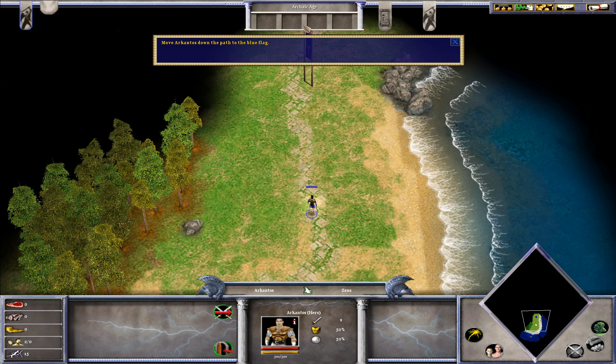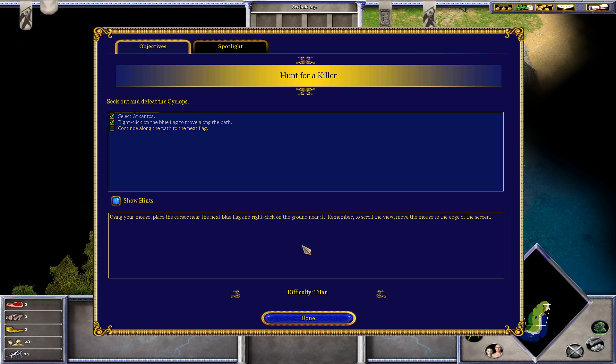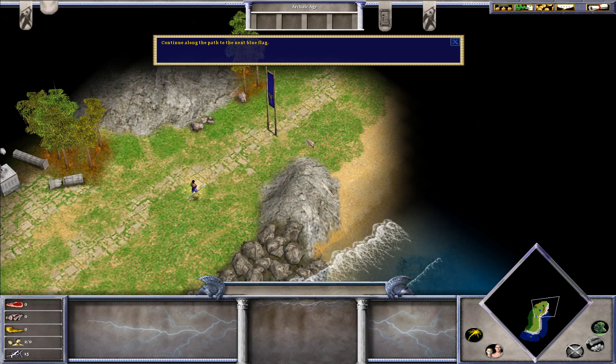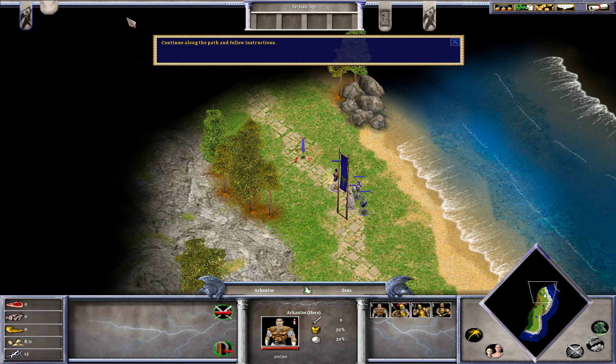Right-click near the blue flag to move along the path. Pretty much, this is just an introduction for myself — I figured I'd bring you guys along the journey with me. Continue along the path to the next flag. Difficulty: Titan. Oh boy. This is very similar to William Wallace's campaign so far.